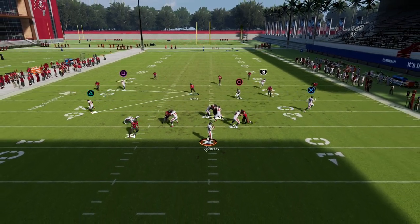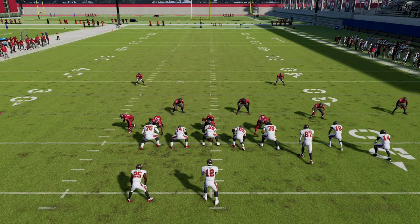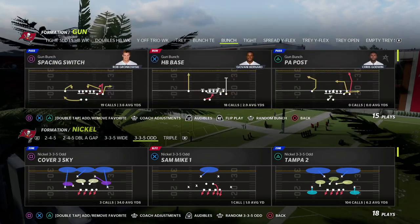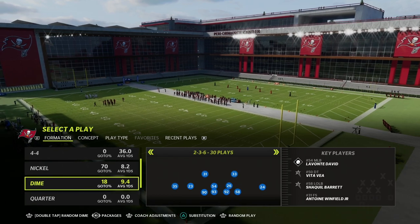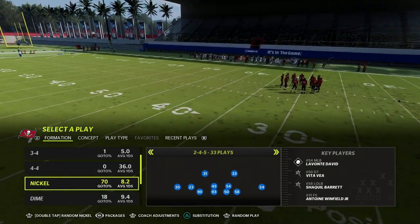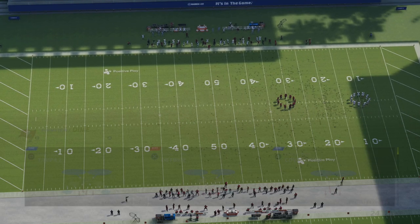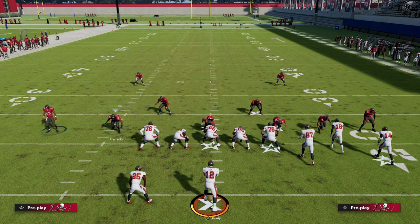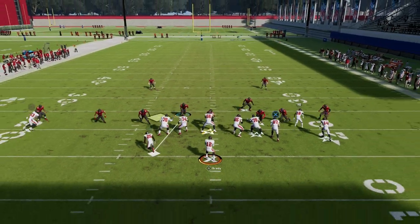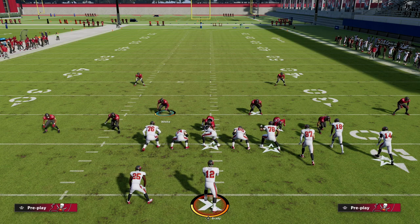We're going over to dime 2-3-6 Will, which is another really good defense — and guess what, it looks very similar to dollar 3-2-6. By learning nickel 3-3-5 odd or dollar, you subsequently learn dime 2-3-6 Will and dime 1-4-6. By learning nickel normal, you learn dime 2-3-6, nickel 2-4-5, big nickel over G, and nickel 3-3-5 — they're all very similar. Here's DB fire two: see how these two guys are stacked on one side and not stacked on the other? That's telling you the pressure is probably better off the non-stacked side — and as you can see, the guy that came free is exactly on that side.